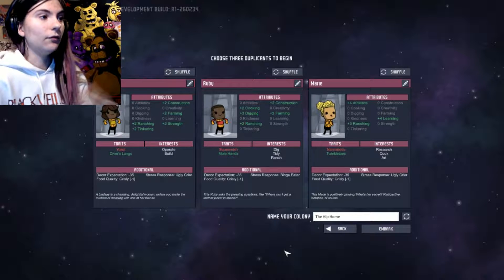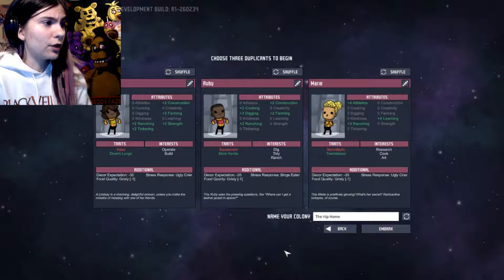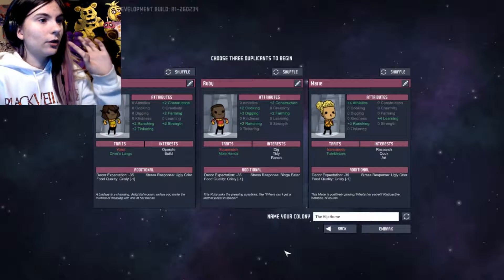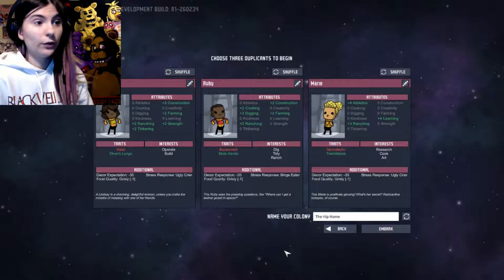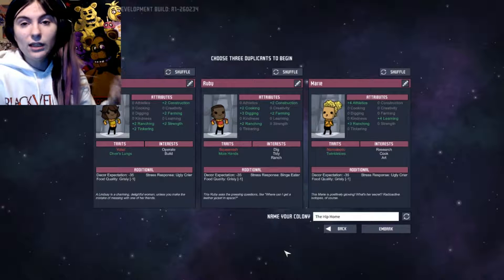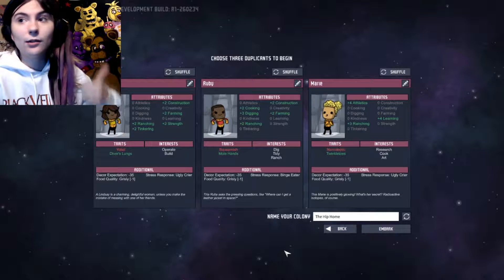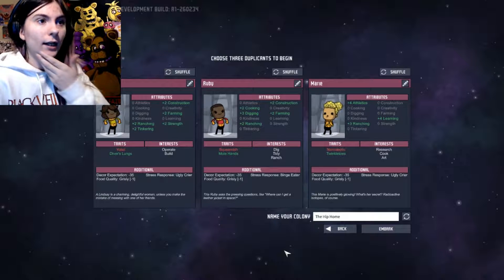She does have some other traits such as farming strength, ranching — which is new — and trinketing. And then we've got Ruby here, my lovely little gem. She's going to be our main digger because she has plus three to digging and an interest in digging. She can also do ranching and tidying, and has bonuses into ranching which is still new. She also has mole hands, so she's going to dig through that dirt like mad.